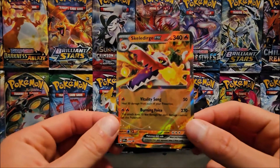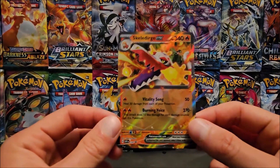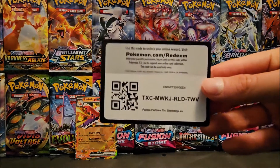Here is a look at the Skeledurge EX promo. It's SVP 34. Looks very nice. And here is the code card for whoever wants it.